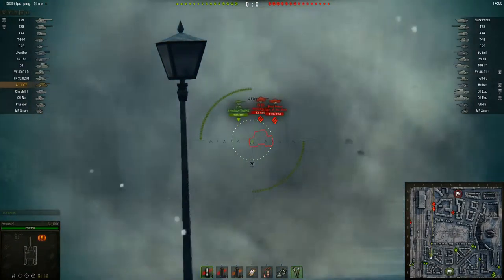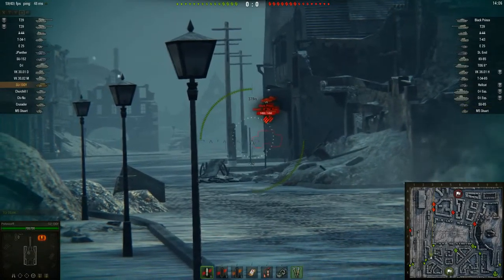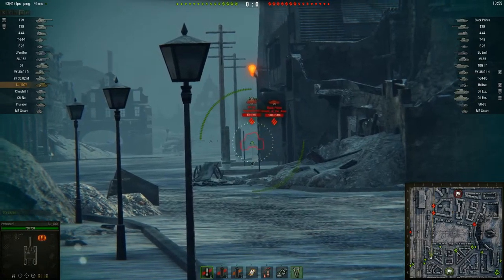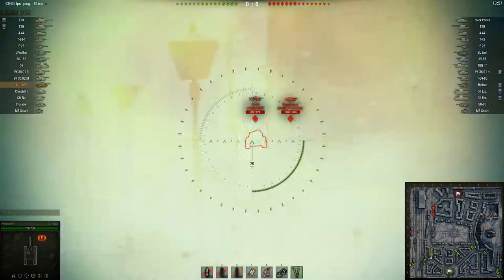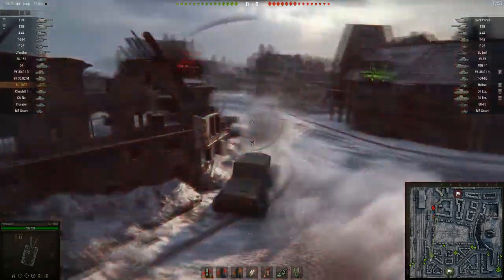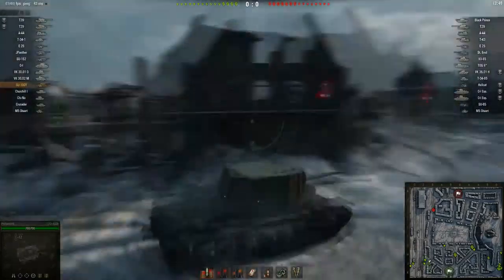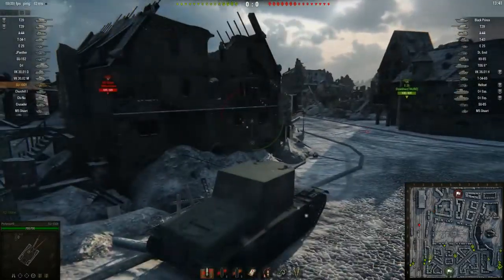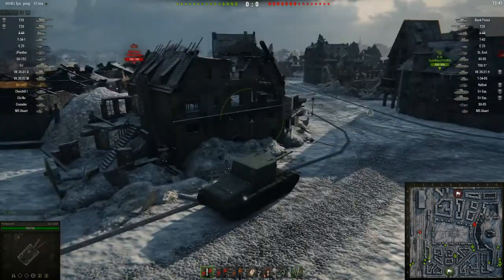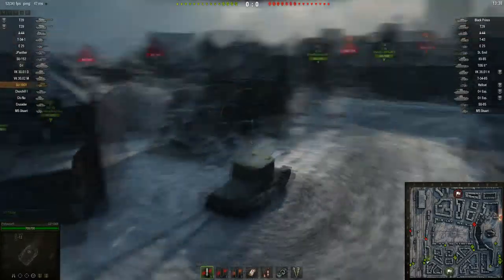Looks like we've got a KV-85 and a Black Prince. I'm not going to shoot the KV-85 because that would just be knocking his tracks off — probably wouldn't do any damage at all. But I get spotted and he comes out, so 417 damage right there. I was trying to angle a little bit on the way back. I know this thing doesn't have any armor really to speak of, but that shot just went right through the gun magnet I believe. Hit the ground so no problem there.